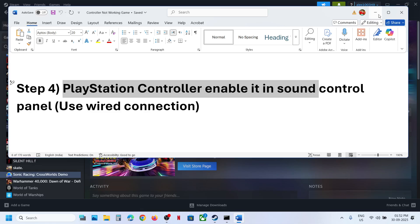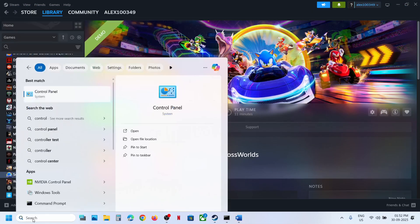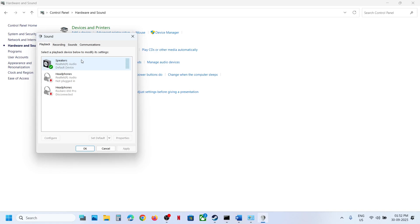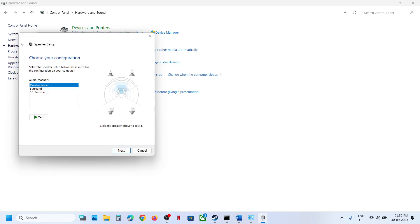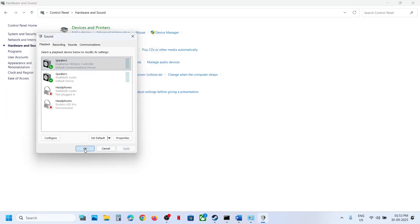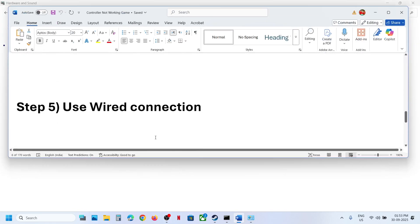The next step, for PlayStation controller users, is to enable it in the Sound Control Panel. Type 'Control Panel' in the Windows search box, click on it, go to Hardware and Sound, then click on Sound. Connect your controller using a USB cable — it should detect your controller here. Right-click and enable it if it's not already enabled. Then right-click and click Configure Speakers, select Quadraphonic, check Far Left and Right, check Surround Speaker, and click Next then Finish.